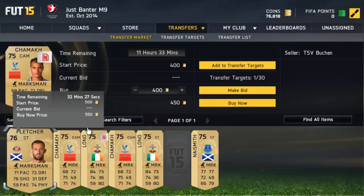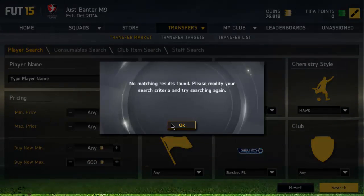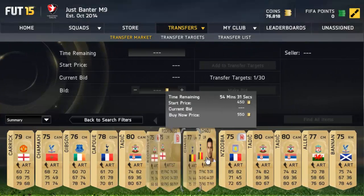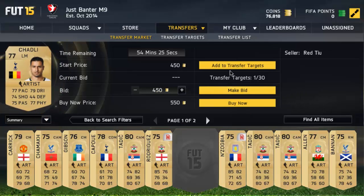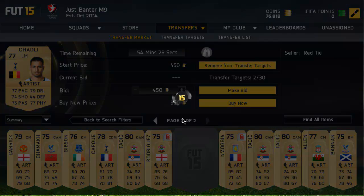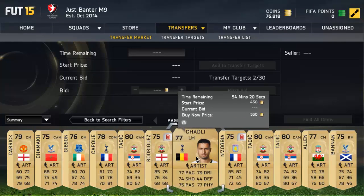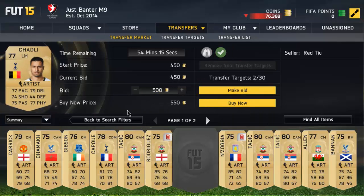We're not getting anyone with Marksman right now — Marksman isn't really the best. Chemistry Style Hawk is maybe too expensive. Let's see what we get here. We're getting a few players up. That player is probably not good in an Artist though. I don't know how much this player actually goes for — as you can see there's one at 600 coins and this one is 550 coins. If you try to pick him up for 450 coins, that could be a possible deal.